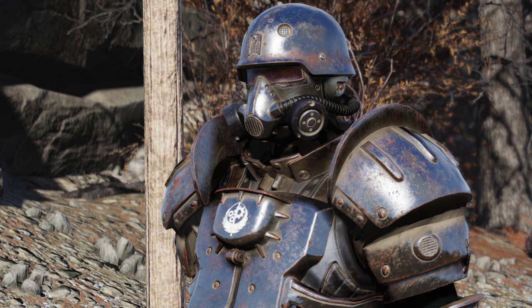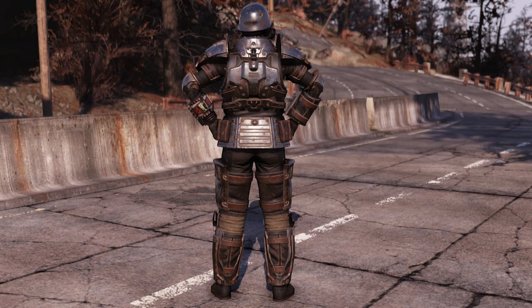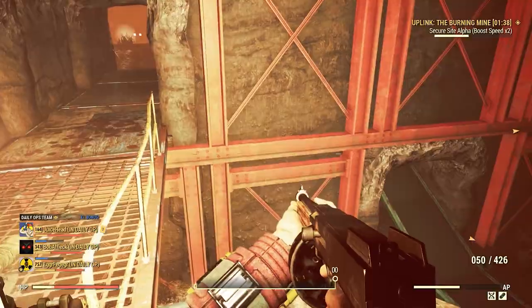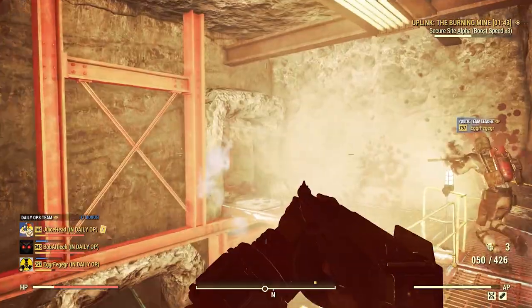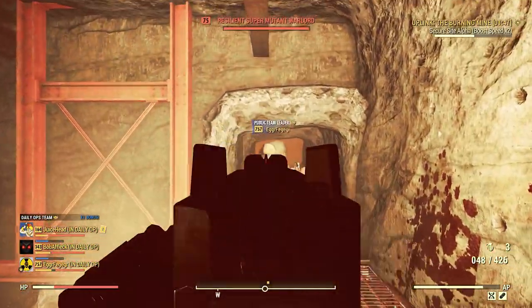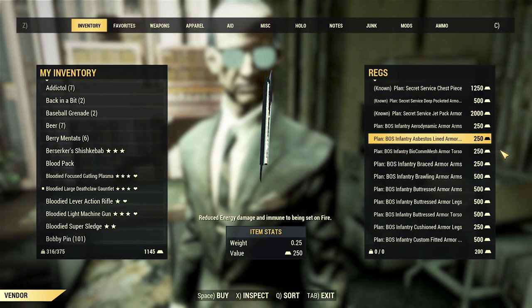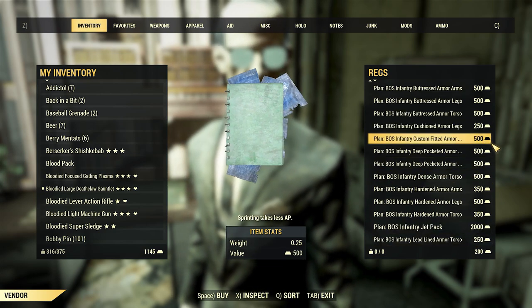The reason I wanted to kind of section these items off in their own category is they actually are coming from Daily Ops. With some of this new content, Bethesda is taking an interesting approach with how it's getting implemented. The way you're going to get the recipe for these new items — the three weapons and the armor, all of its pieces — is by just playing Daily Ops. As a certain rare reward, once a day, there's a chance you'll get a drop for one of these new items. But then all of those weapon mods I discussed are actually available for purchase via the gold bullion vendor. This is actually live right now in the public test server, and nearly all of them have a price tag of 200 gold bullion — pretty standard.